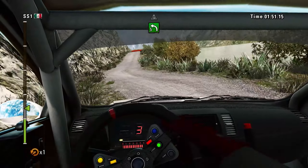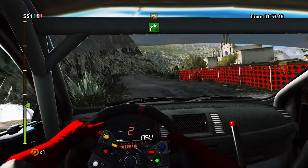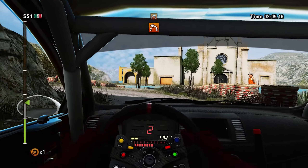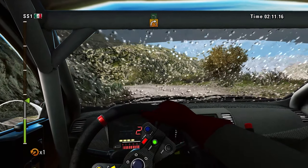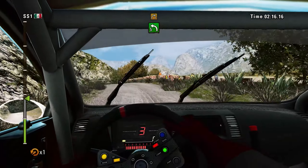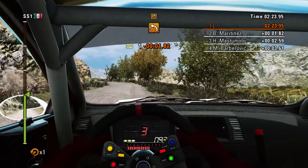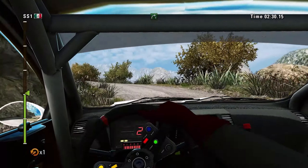60, jump, and left 2, water, into right 5. Left 3, 40. Then right 2. Left 2, into right 2, and left 3, through water. Then right 3, tighten. Left 5, long, into right 4. Left 3, into right 4, and 40. Left 3, into right 3, tighten. Then left 4, into right 6, keep middle. Hairpin left, open.